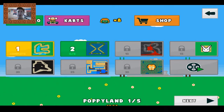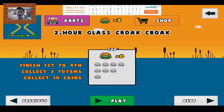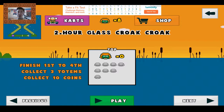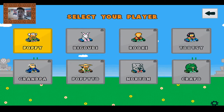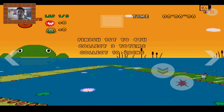Alright, so we completed the first level and here we are on to the second level, Hourglass Croak Croak. So we need to finish first to fourth, collect 3 totems and collect 10 coins just like last time. We still cannot use another cart — we still have to use Poppy — but that's okay. Let's do this.